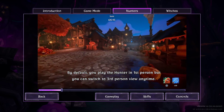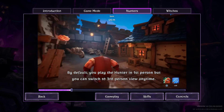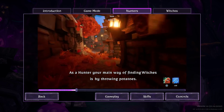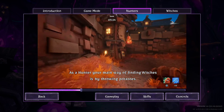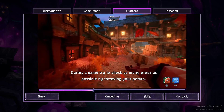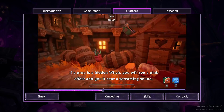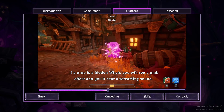By default you play the hunter in first person but you can switch to third person view anytime. As a hunter your main way of finding witches is by throwing potatoes. During a game try to check as many props as possible by throwing your potato. If a prop is a hidden witch you will see a pink effect and you'll hear a screaming sound.